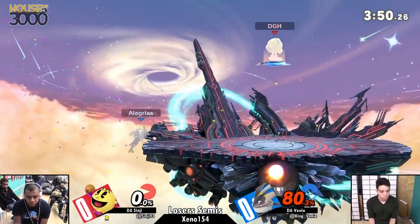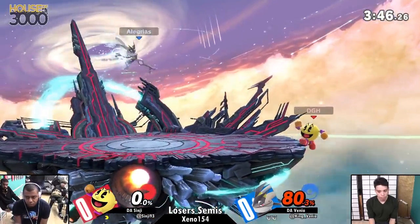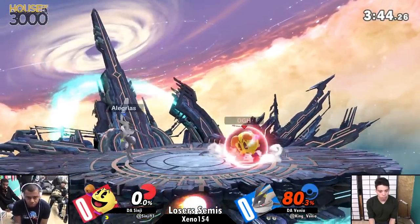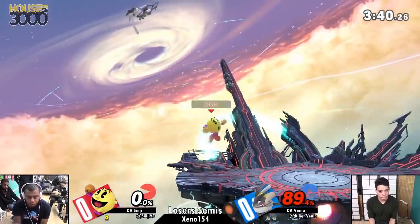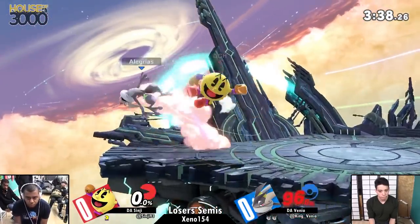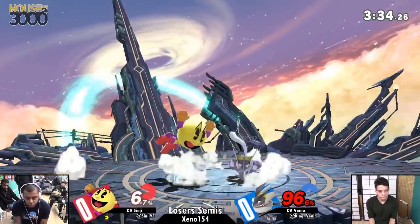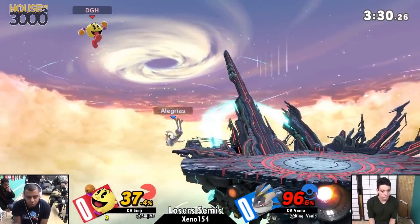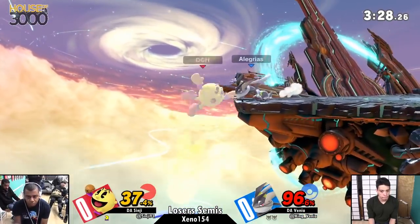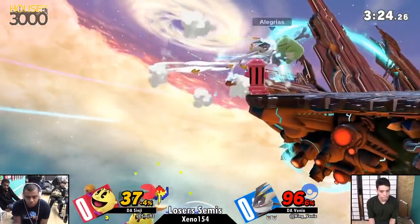Good call-out. The wackest confirm there. To be fair, Pac-Man — especially if you let him — I feel, gets very comfortable in the trampoline. Very difficult to challenge. So something like that — Venya's down there, knocking him off of the trampoline — and he has to react. He has to figure out a way to go. Venya's going to start racking up momentum while Sinji's trying to get his kill.